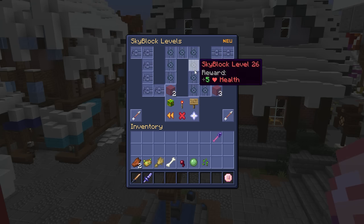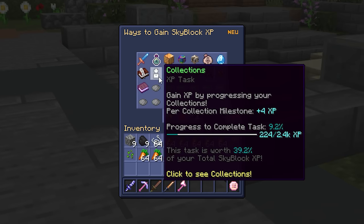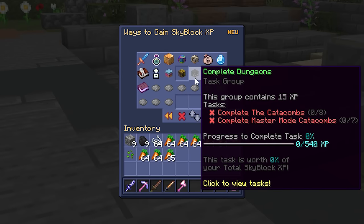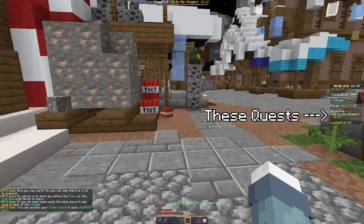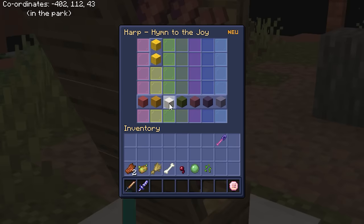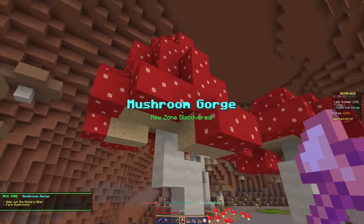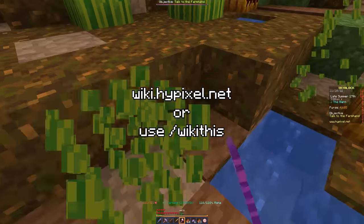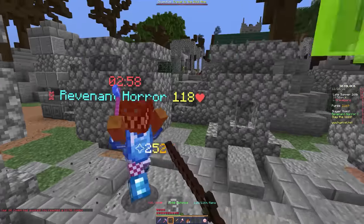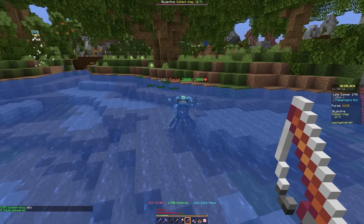To gain Skyblock levels, check the 'Ways to earn Skyblock XP' button for a list of tasks. Easier ways include leveling up skills, completing side quests that appear on screen, slaying bosses, and playing songs on the harp in the park. Choose whatever suits you and use it as an opportunity to explore parts of the game I haven't covered. I personally did the first tier zombie slayer miniboss, got early farming collection progress, and did some fishing.